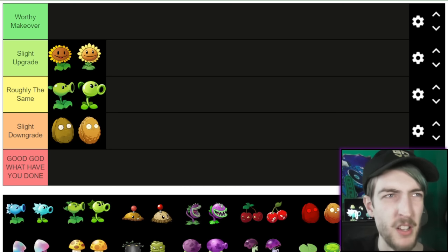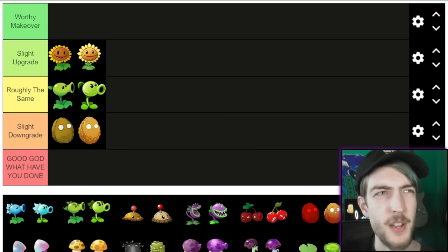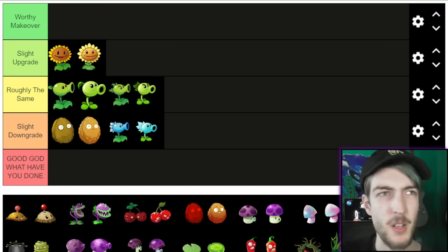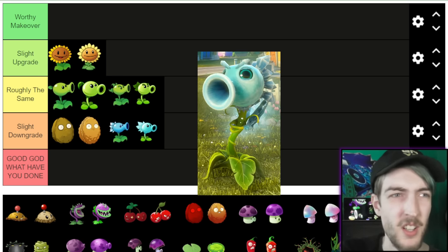With Snow Pea and Repeater, I could pretty much say the same as I did with regular Peashooter. I'm definitely struggling to separate the Repeaters. I might put Snow Pea in Slight Downgrade because in PvZ1 it's actually got snowflakes on its shots, while in PvZ2 it's just a blue pea. So for that reason I'd give original Snow Pea the edge, and Repeater goes Roughly the Same. I'd definitely give both Snow Pea designs the edge over the Garden Warfare one — the colour scheme there is just so lacklustre.